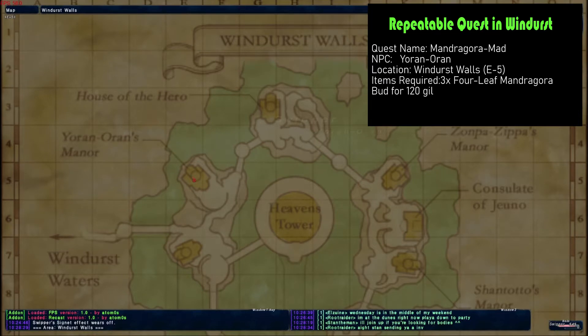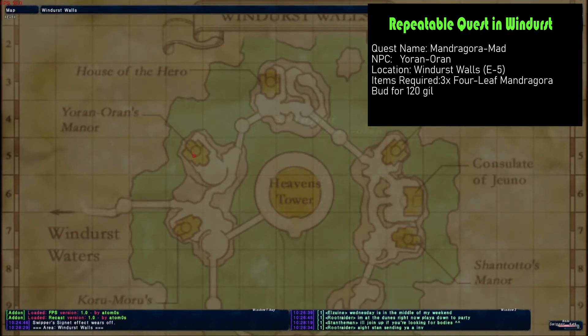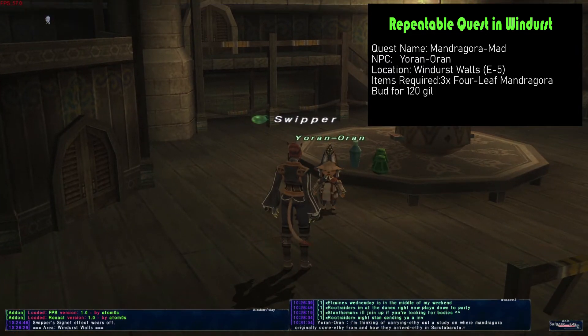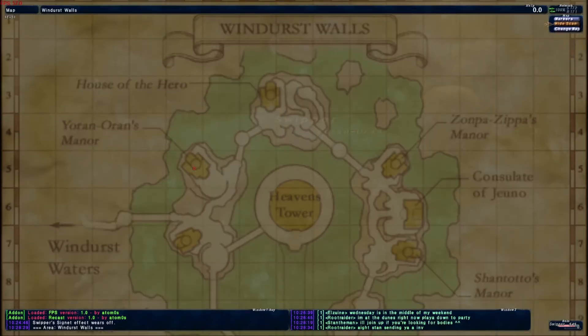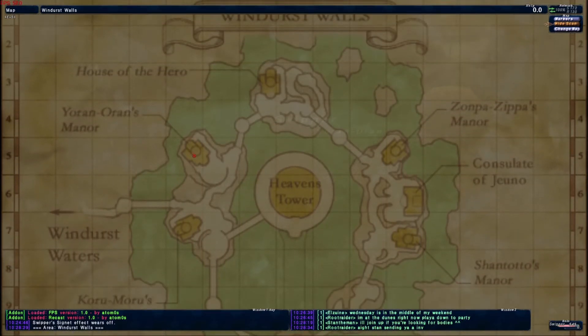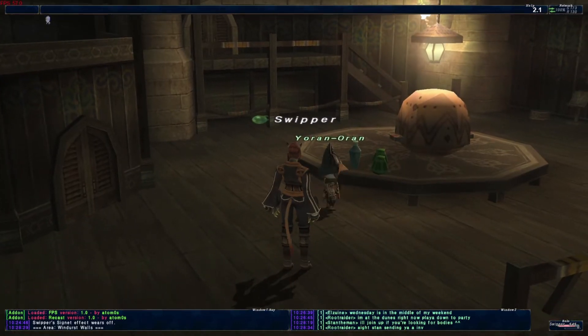The second quest is called Mandragoran Mad. You can find this in Windhurst Walls at E5 on your map. This NPC will want a few different items, but I would stick to the four-leaf Mandragoran bud because you can find Mandragorans right outside town and they will eventually drop this bud. I believe this item specifically you can only have one in your inventory at a time. So if you pick up a Mandragoran bud and see another but get a message saying you don't have the requirements, that means you already have one and you should go hand the quest in next time you're in town.